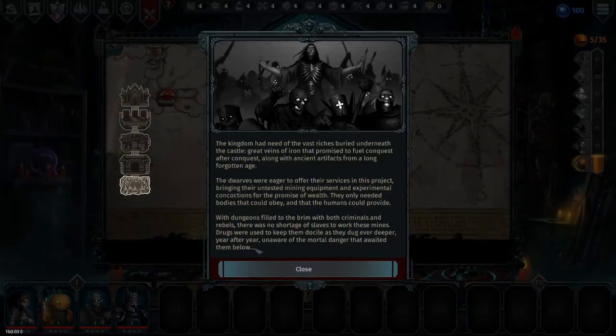Let's go ahead and just go into the dungeon. The king had need of the vast riches buried beneath the castle — great veins of iron that promised to fuel conquest after conquest, along with ancient artifacts from a long forgotten age. They were using their untested mining equipment and experimental concoctions for the promise of wealth. With dungeons filled to the brim with both criminals and rebels, there was no shortage of slaves to work these mines. Drugs were used to keep them docile as they dug ever deeper, unaware of the mortal danger that awaited them below.